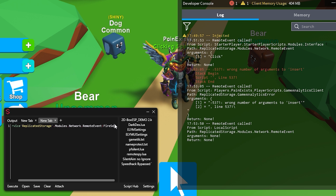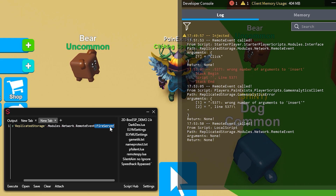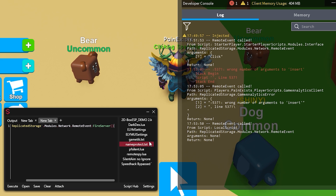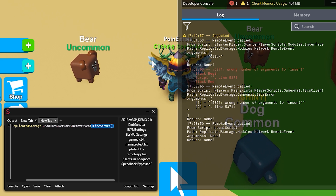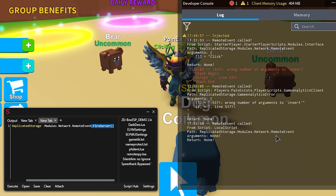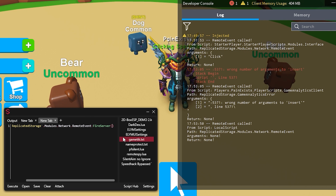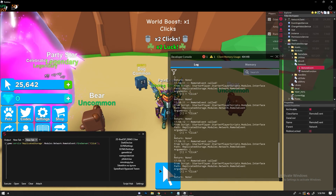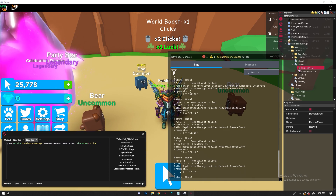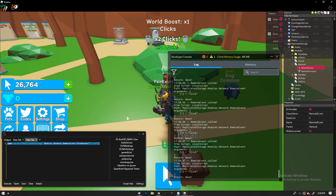Once you have the path to the RemoteEvent, you fire the server using :FireServer(). Make sure to preserve the exact capitalization or you'll get an error. If you fire it without arguments nothing will happen, because this remote takes an argument. Since it can do multiple things, we know clicking is one of them — so just pass the string 'click' as the argument. Execute it and you'll earn points without physically clicking.